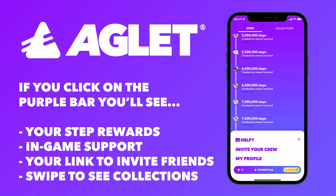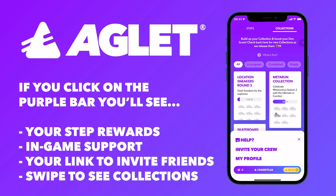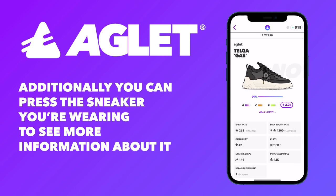If you click on the purple bar, you'll see your step rewards, a way to contact in-game support, your link to invite friends, and if you swipe to the right, all of the current collections for you to complete will be available to view. Additionally, you can press the sneaker you're wearing to see more information about it.